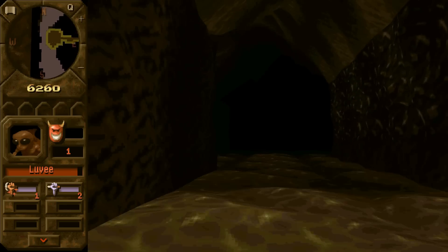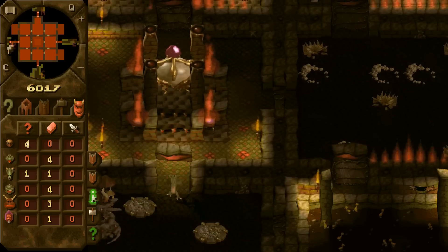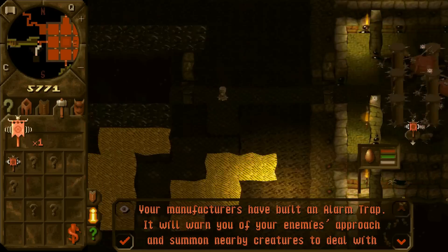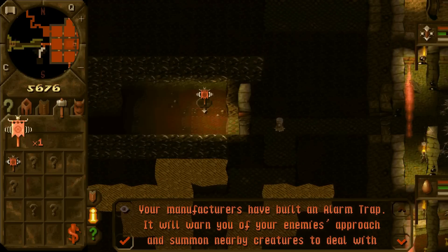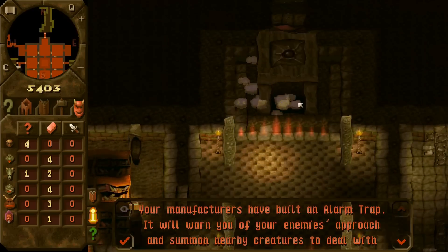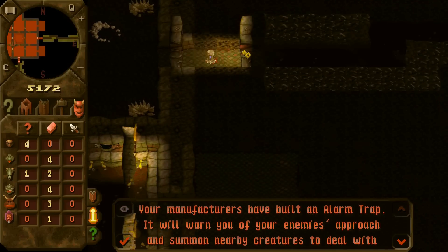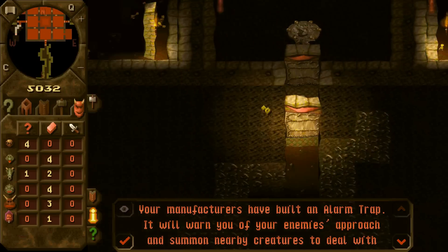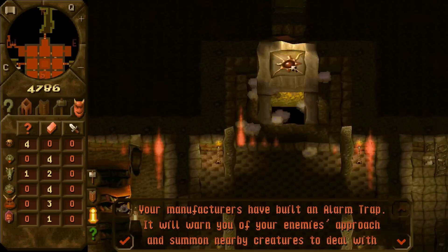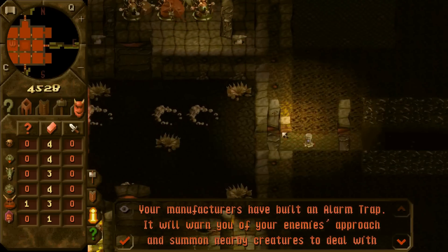We'll just reconnect on the mini-map so I can build everything. Alright, now back to the map. What did we get? We got the alarm trap. This is very useful. I'm going to unlock this, let my imps go. I'm going to unlock this, unlock that, and unlock that. I guess I need to do all the other doors too. Things can get very out of control — you do want to limit where your imps go.